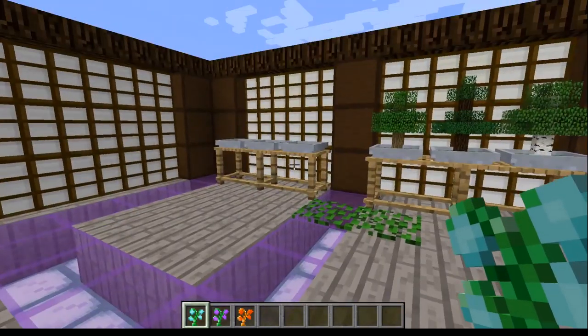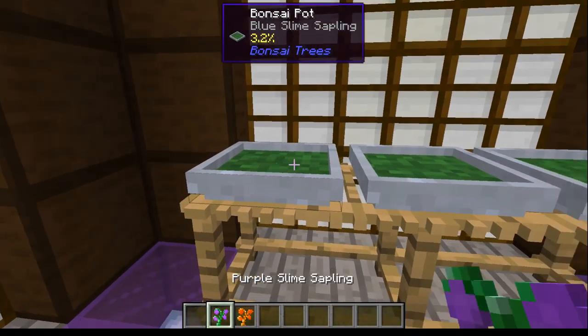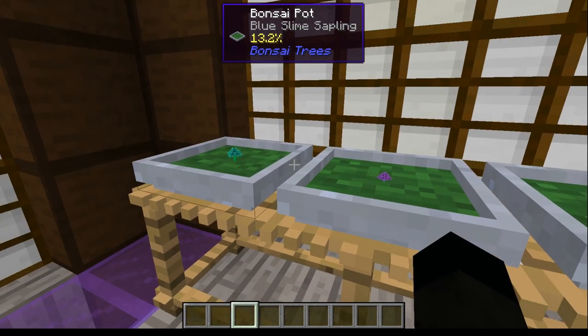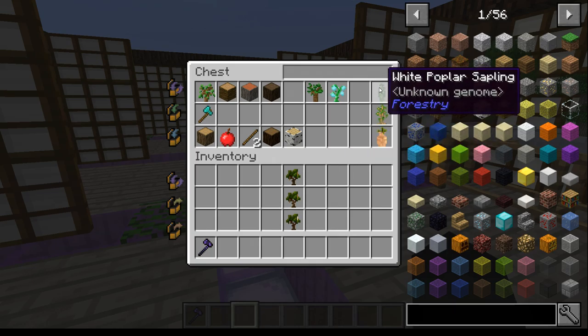We've got some modded trees too. Tinkers' Construct slime trees - surprisingly enough, they work absolutely fine. You can grow those in the bonsai pots.